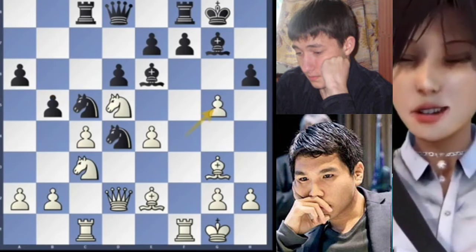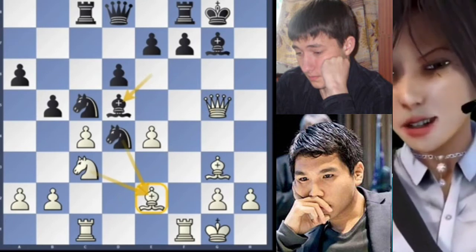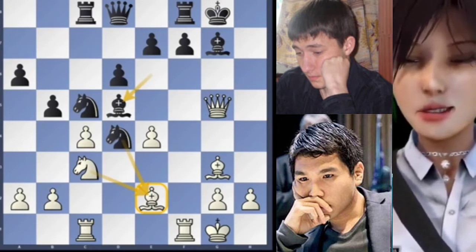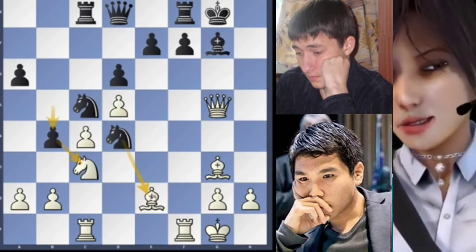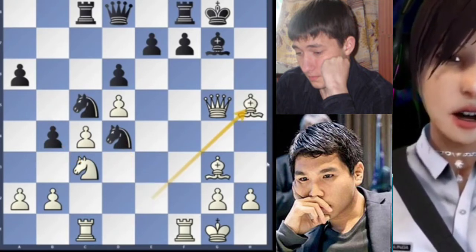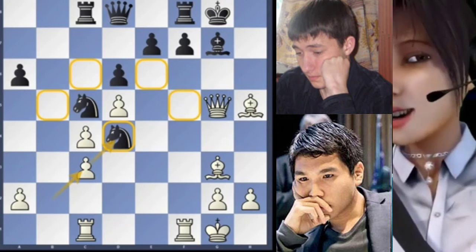White will capture on g5, h4 recaptures, the queen can recapture also attacking the knight on e7. So bishop captures on d5. This knight can't recapture because it's protecting the bishop — if white loses the bishop they also lose the exchange. So e captures on d5 and now b4 attacking the knight. This bishop is lost. But let's watch what happens — bishop to h5 to at least save the bishop. B captures on c3 and recapturing with the pawn. Incredibly, the knight is also trapped so white will regain the piece.